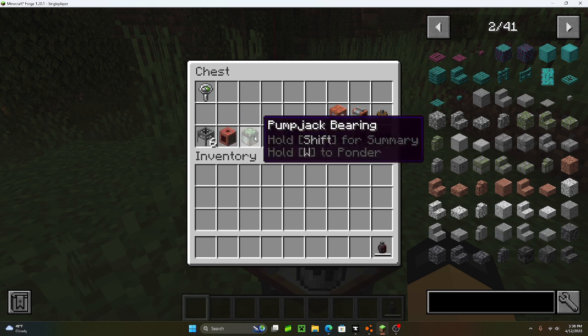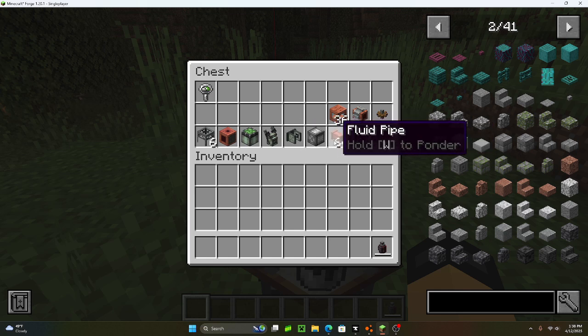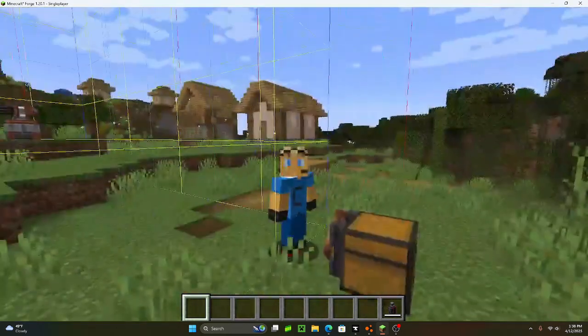You'll also need a pump jack hole, a pump jack bearing, a pump jack crank — there's a lot of pump jack parts — a pump jack head, an oil barrel if you want, a lot of fluid pipes, and a few decoration blocks for your pump jack.